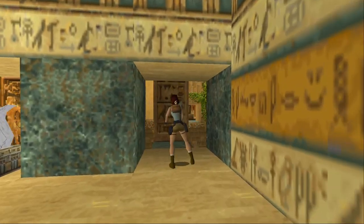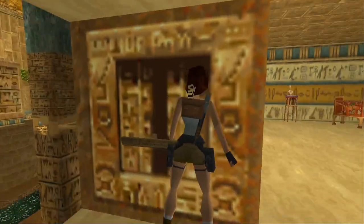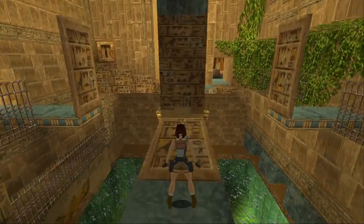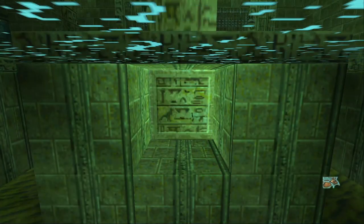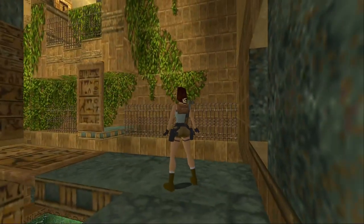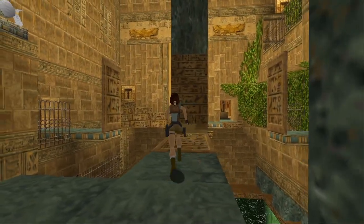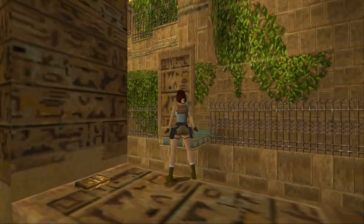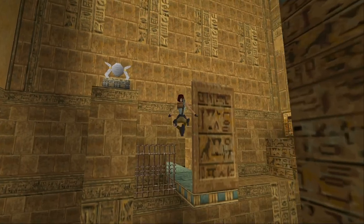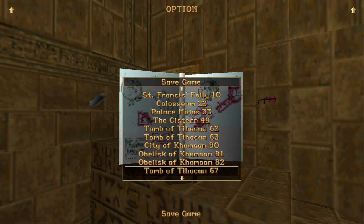Now that we've got that done, you want to pull the switch over here, and that will lower the first bridge. The goal for this level is to lower all of the bridges on each side of the obelisk to obtain four different pieces that you need for that door. So that was the Eye of Horus. This one is much more straightforward and simple.